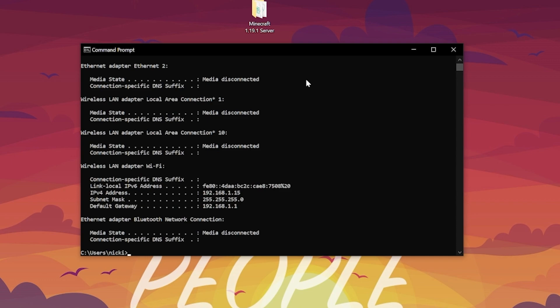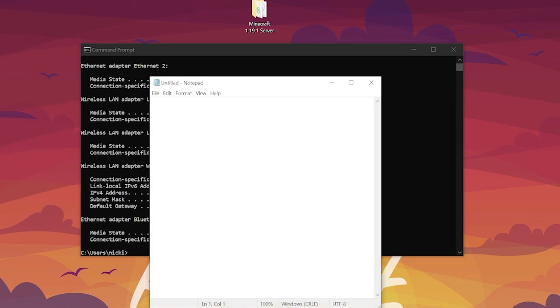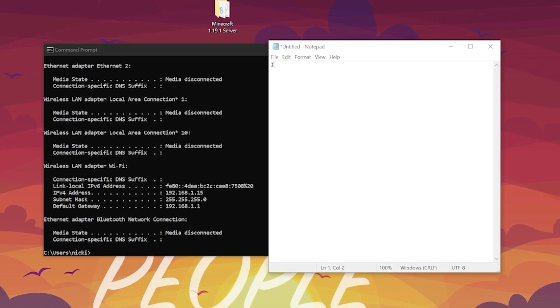The second thing we're looking for is our Default Gateway. You may have two default gateways — one with a mix of numbers and letters, and one with just numbers. You want to go with the one that's just numbers. Make note of both the IPv4 address and the Default Gateway in a Notepad document — in my case, the IPv4 is 192.168.1.15 and the Default Gateway is 192.168.1.1. You will need both during the port forward process.